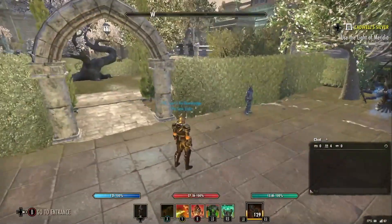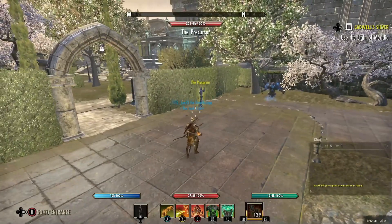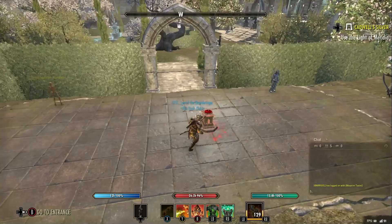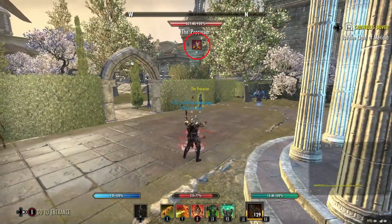We'll do a quick demonstration. So when we place this down, it's got a huge range on it. Basically the enemy has to be within 28 meters of the altar, so we can put the altar really far away. It's still active on that precursor now.